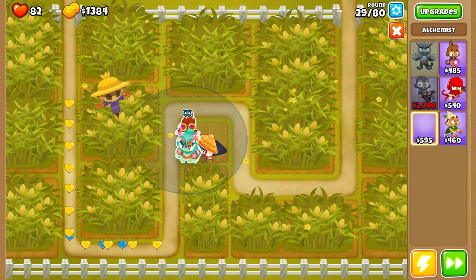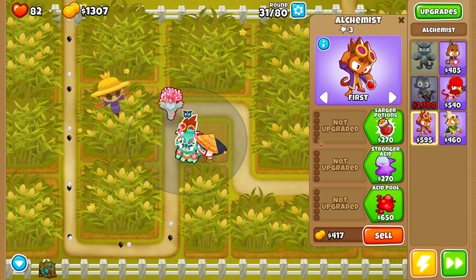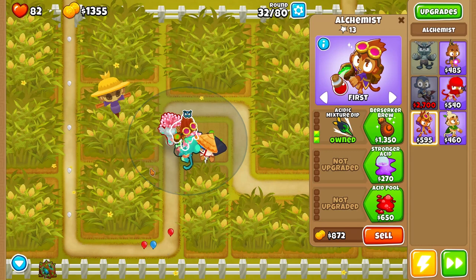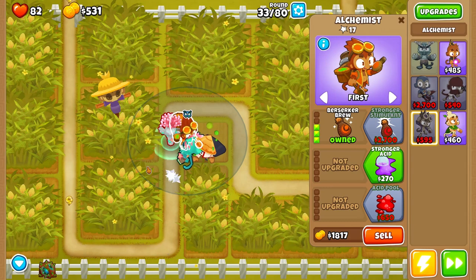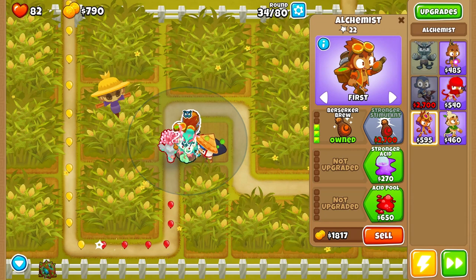We're going to place our alchemist really close to our Obyn. The reason we want that close placement is we're going to place a tower right here in the corner, and it will get both the Obyn buff and the alchemist buff. We'll be buying three more towers within the radius of our alchemist, but having it placed here at the start ensures all three starting towers are getting that Obyn and alchemist buff.